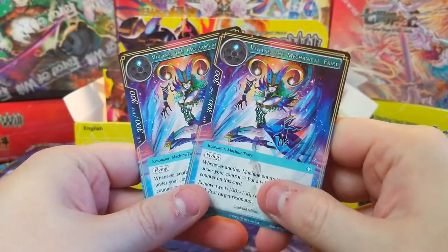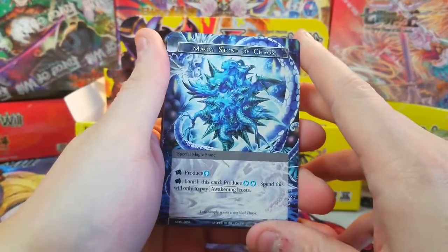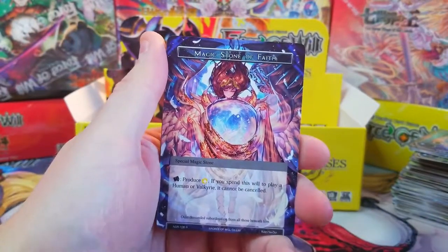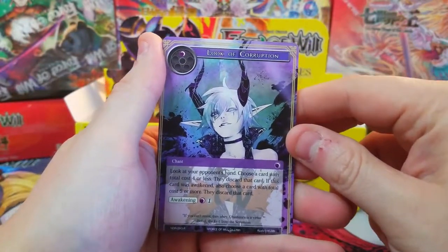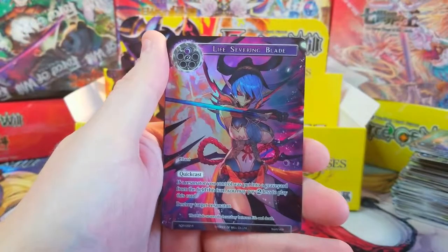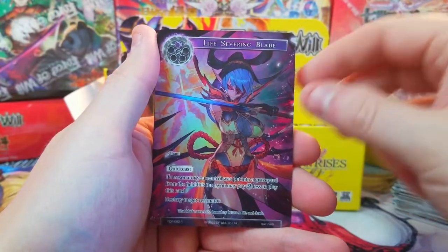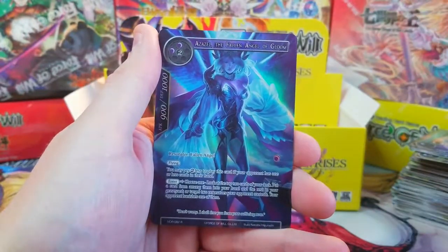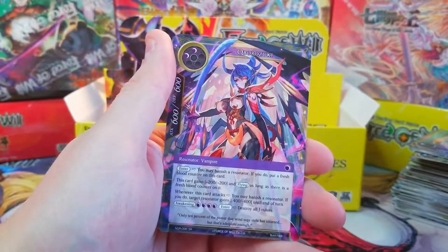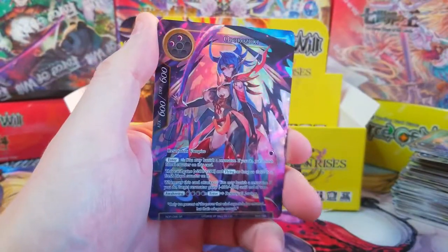We only got two of these Vivians the Mechanical Fairy, but I believe these hold a little bit of value — totals up on screen. Notable pulls: Magic Stone of Chaos, Magic Stone of the Undead, and Magic Stone of Faith all hold a couple bucks. Look of Corruption — I don't even remember what this was worth, like 10 to 15 dollars or something. Life Severing Blade holds good value too. Azazal the Fallen Angel of Gloom full art, our Anubis full arts, Oborozuki and her full art version — definitely a great box.